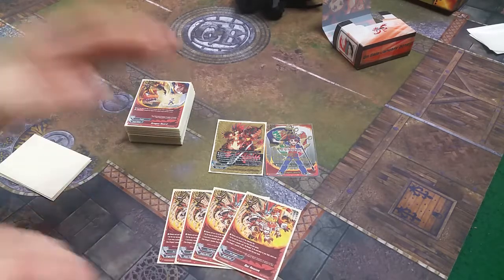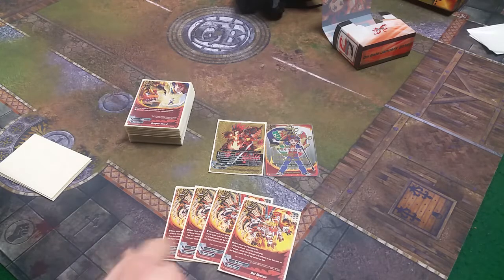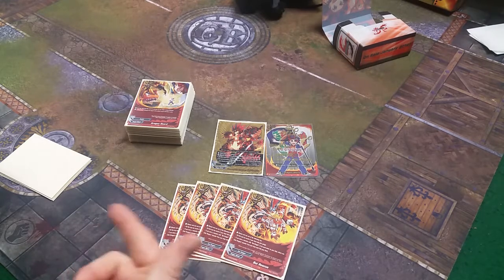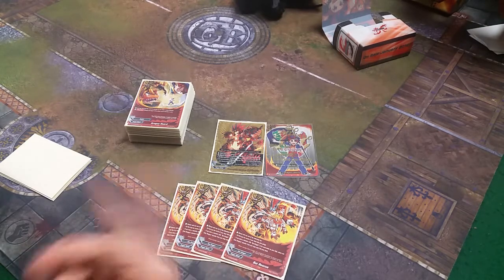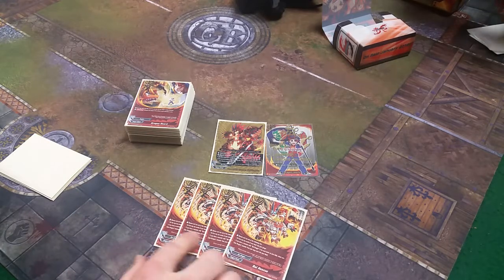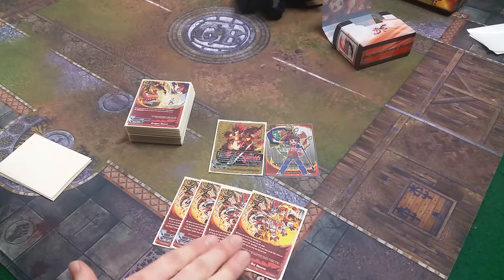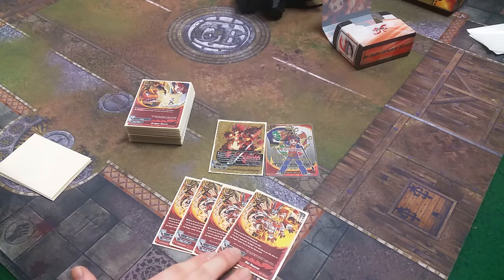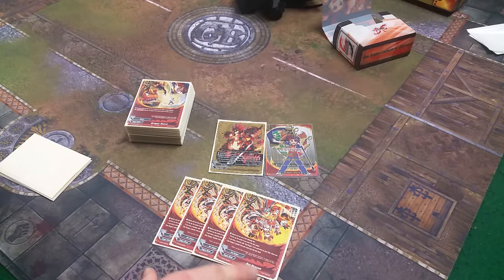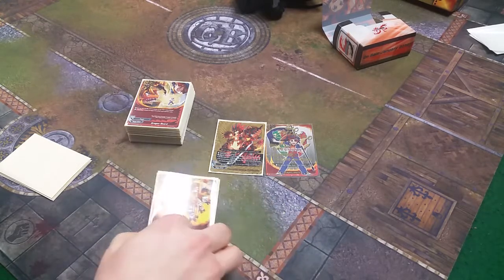We play 4 copies of Ball Rescue. It has 2 effects and you choose 1. The first effect is: put the top 2 cards of your deck into your gauge. The second effect is: if you have a Ball Dragon on the field, return 1 Sun Dragon monster from your drop zone to your hand. It specifies 'monsters,' so you can get impact monsters back from the drop zone.